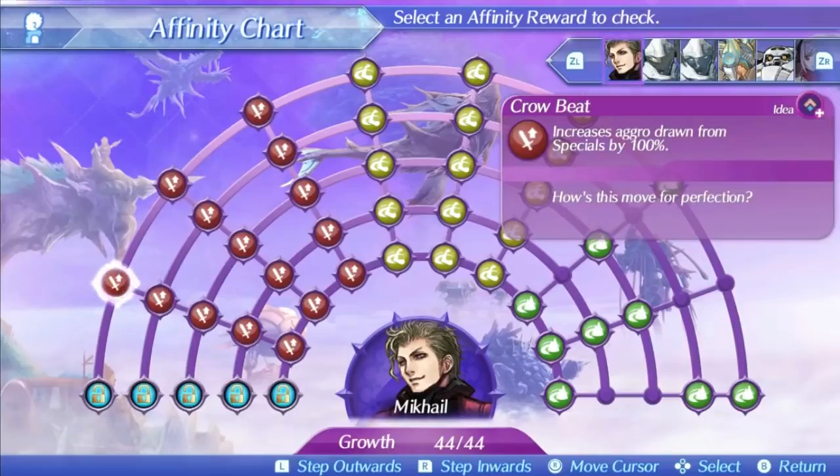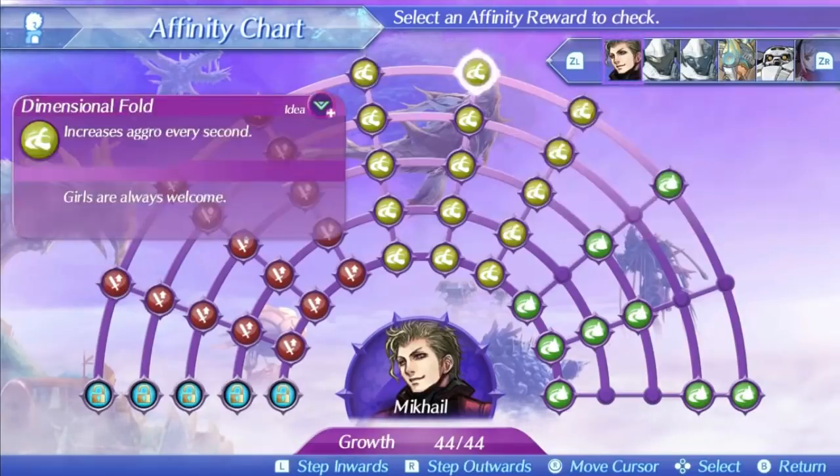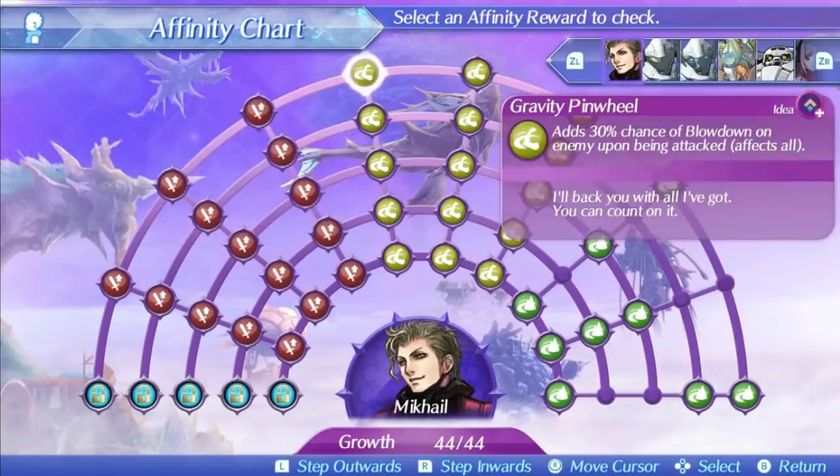Mikhail might seem like he suffers from a lack of damage based on his skill tree, but thanks to strong evasion, 3 aux core slots, and good art effects that increase damage, he actually has more damage than most tanks — being one of the highest DPS tanks in the game from calculations and testing. The lack of damage on his skill tree doesn't hurt his tanking prowess much and he can be the evasion tank he was meant to be.